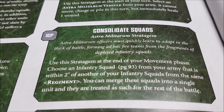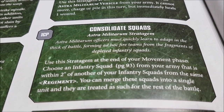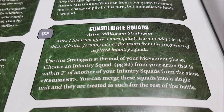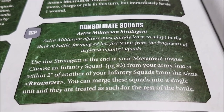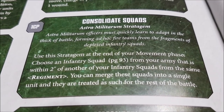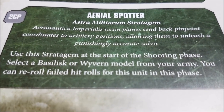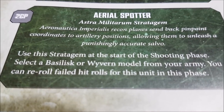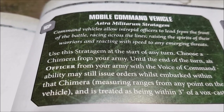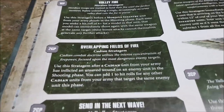Consolidate Squads: at the end of your movement phase, choose an infantry squad within two inches of another infantry squad from the same regiment and merge them into a single unit. Want conscript blobs of 40 or 50? For just a command point, merge your conscript blobs together each turn. The aerial spotter stratagem for a Basilisk or Wyvern lets them re-roll failed hit rolls for two command points — a bit pricey but good. Mobile Command Vehicle lets you give orders from inside a Chimera.